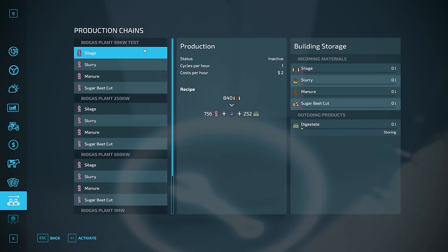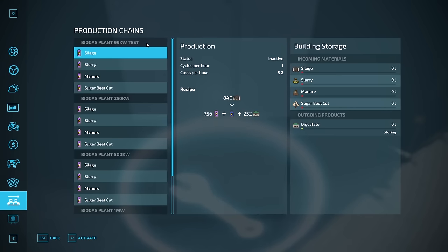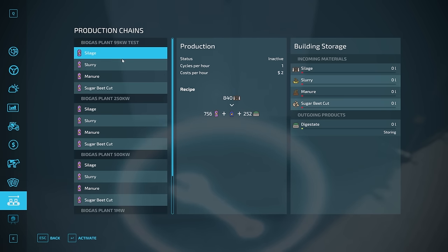You can change the name if you want to make it easier to figure out what's going on. Past that, the other way to get into the production menu is to just hit Escape and find which one you want in there. Now that we've gotten into this production menu, let's talk about everything in here — we're going to focus on the 99 kilowatt one.